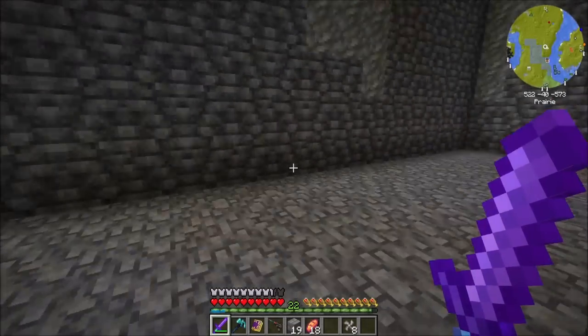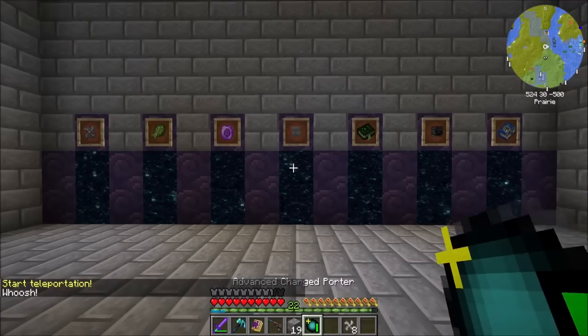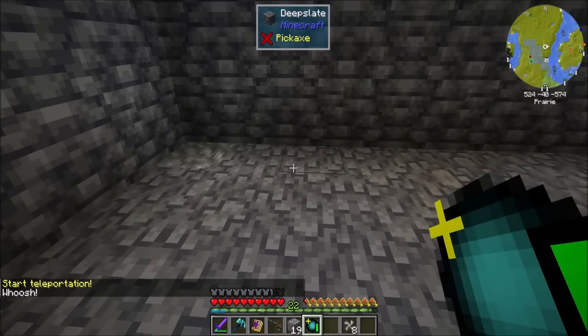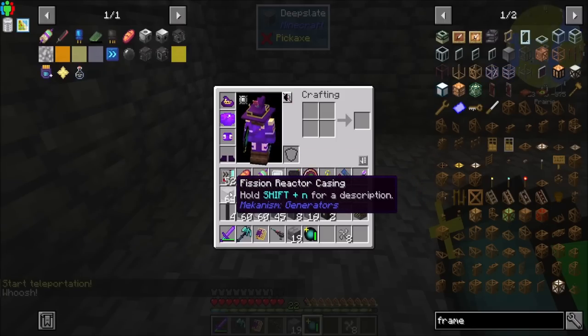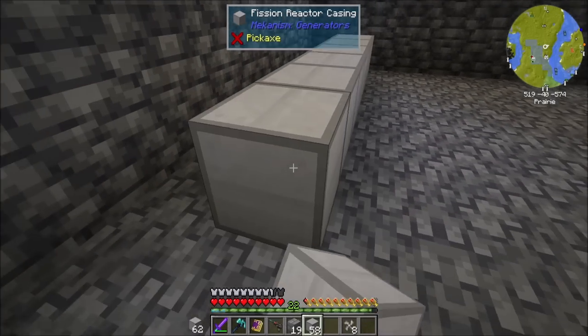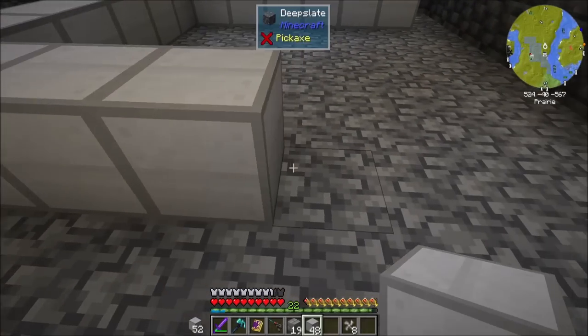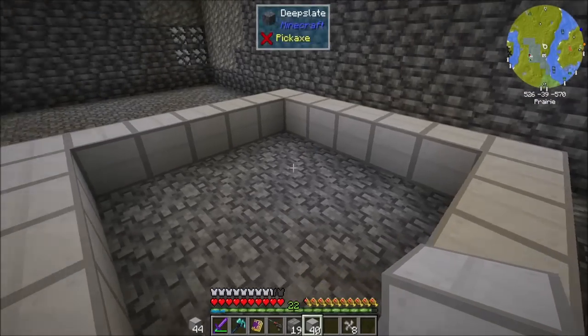So I'm going to start in the back corner — the opposite corner from the room where I walked in. I'm going to build my reactor one block space away. And we're going to start with a reactor that's going to be — one, two, three, four, five, six, seven — so that is a seven by seven. And then one, two, three, four, five, six. So in total it is seven by seven by seven.